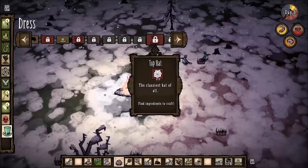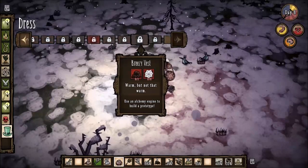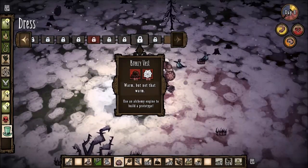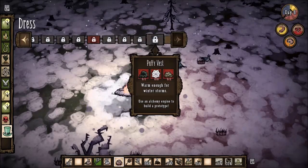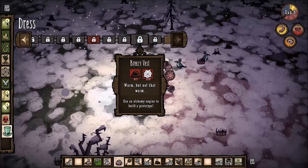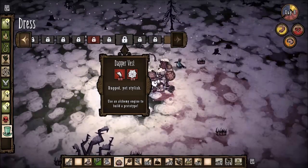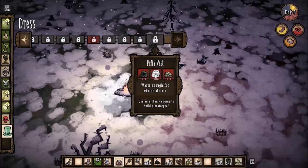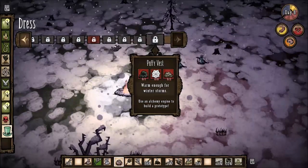Science, refine, magic, dress — walking cane, breezy vest, puffy vest: warm enough for winter storms. How do I make that?